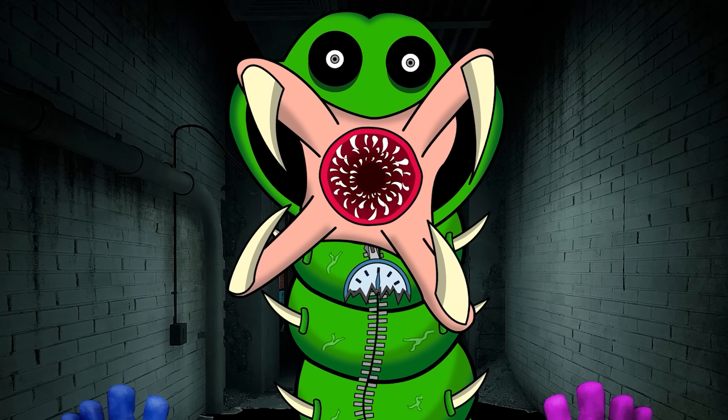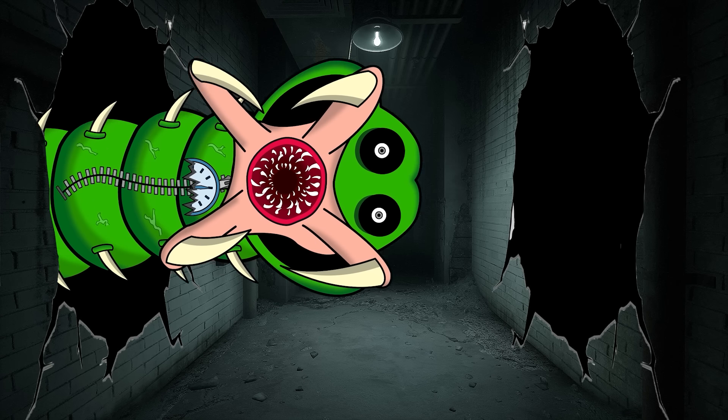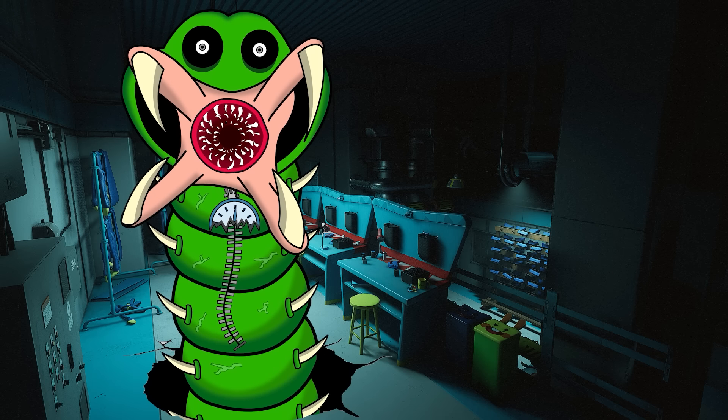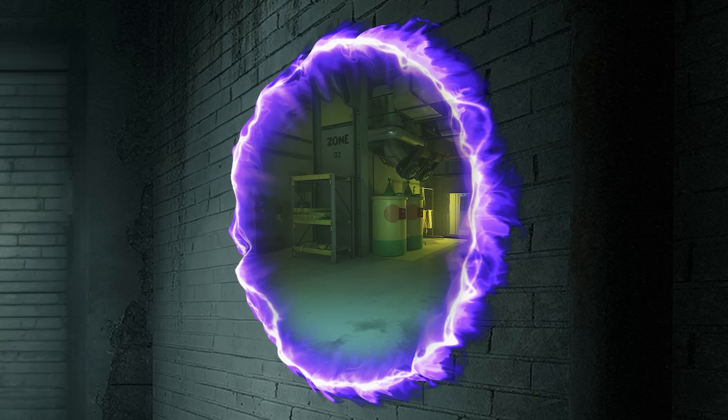This large worm character was set on eating the player. With numerous holes burrowed throughout the facility, they could pop out of anywhere and attack. In the end of that video, the player finally unlocked the secret of the Purple Hand. It turns out that once you've charged it, you can generate a portal that could go through walls.